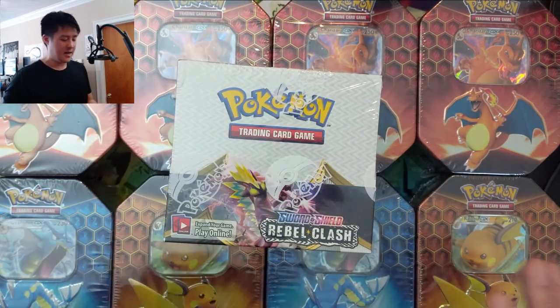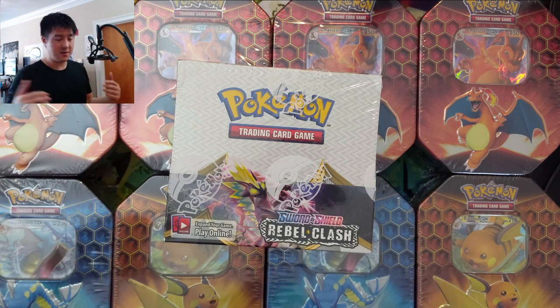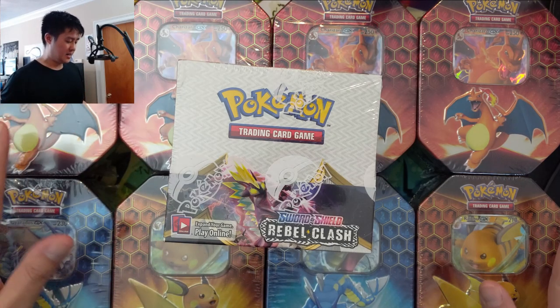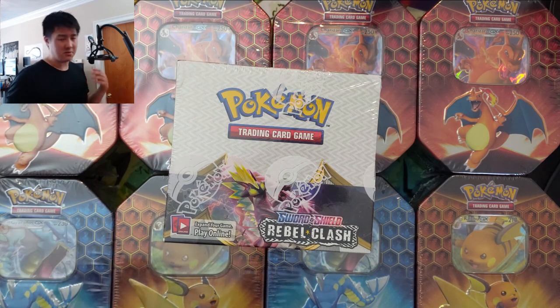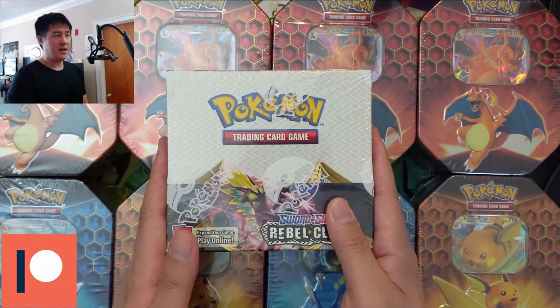A couple quick announcements: as you can see we got some more Hidden Fates, so we're gonna be doing some more Hidden Fates openings in the near future. We picked all these up from Game Nerds at a nice price, about $15 per 10. If you did miss out on the sale, make sure you follow the Pokemon TCG Deals subreddit or join the Discord and monitor the deals channel. This was probably the cheapest you'll find it in the near future — it doesn't compete with the Black Friday deal, but stay tuned.